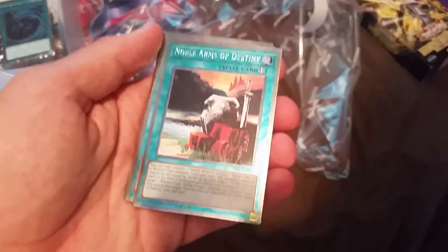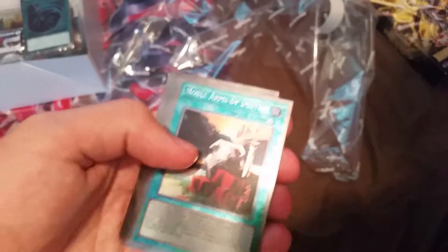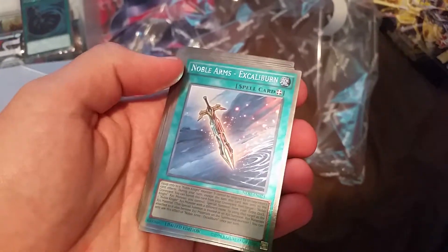Noble Arms of Destiny — that's a good one. I think it helps prevent your monster from being destroyed or something. You got two of those in there. And Noble Arms Excalibur — that's a really good card. I think you got one of them.